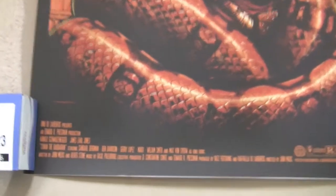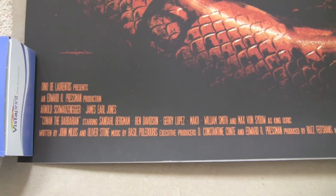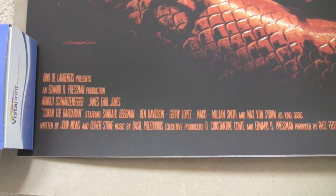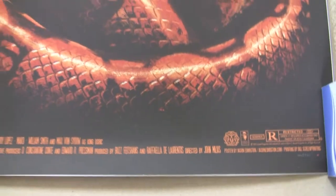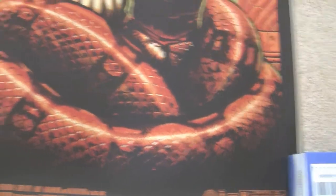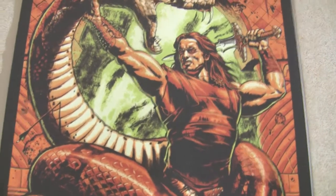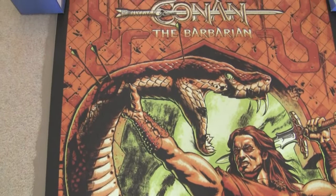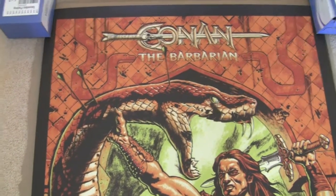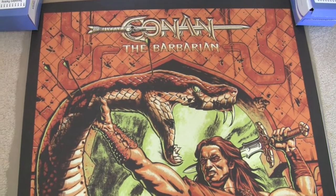So there it is — the Conan Mondo by Jason Edmiston. Quick look at the title block. I'm actually really happy with it for the price I paid — 20 pounds, I mean that's nothing really, is it, for a pretty cool piece of art.